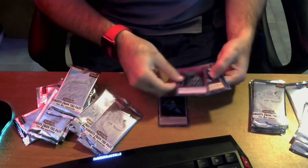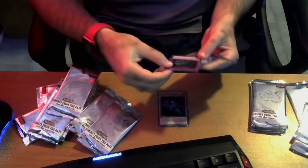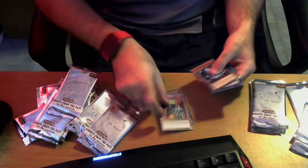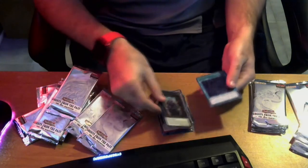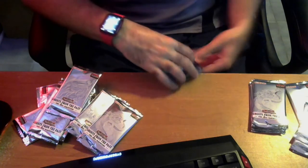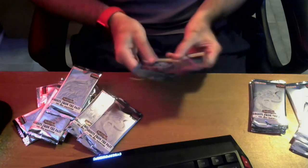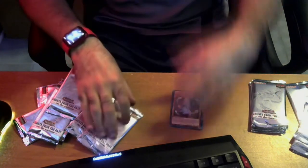Necro Slime — whatever. What the hell is this? Void Cauldron. Okay. Necroworld Banshee. Oh, the D.D. thing and Zombie World. Banshee and Zombie World in the same pack — that's actually kind of funny.